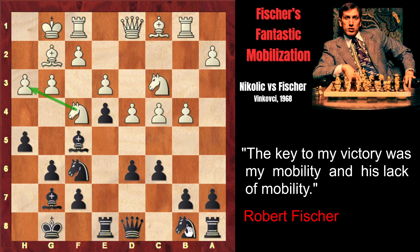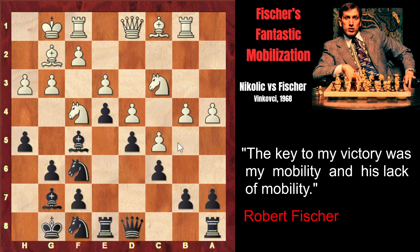Fischer starts his knight maneuver: Nd7, heading to g5. White continues his queenside counterplay with a4. Then knight f8 follows. Here White makes another mistake — instead of b5, which Fischer recommended, White plays c5. But this move lets Black close the center, after which White's counterplay on the queenside will be very slow, requiring many tempi to open files.